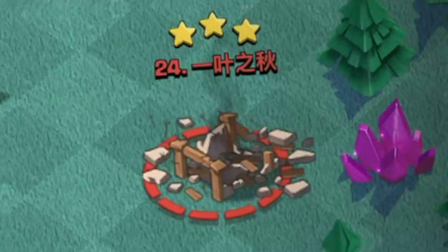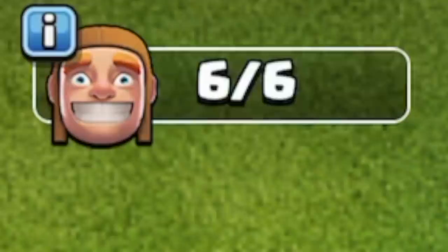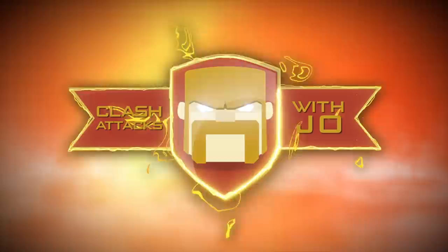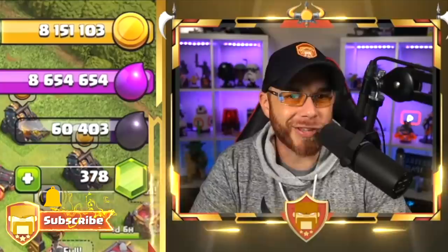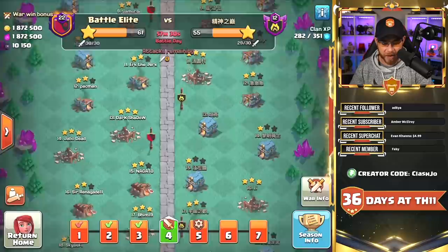Previously on Town Hall 11 free-to-play, we explored ways to stop the electro dragon attacks. With the clan war league appearance now complete, it's time to build the auto hut and see how much longer until the sixth builder. Welcome back for episode 27 of the Town Hall 11 free-to-play series.